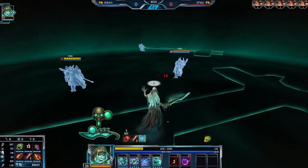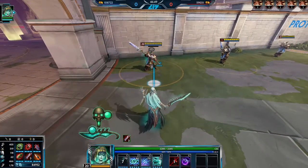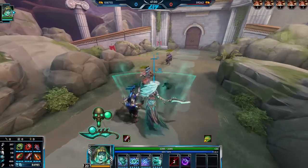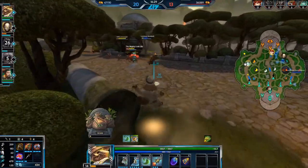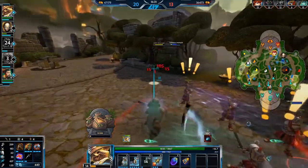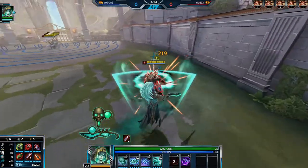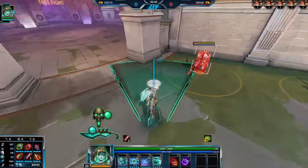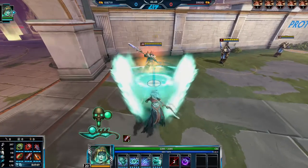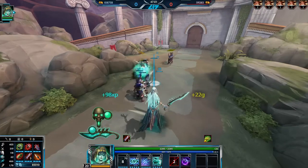Kleo's first ability damages all enemies in a small cone in front of her, this cone ticking twice for low damage, then finishing with a third high-damaging tick. Enemies hit by the first two ticks are also deafened. Any enemies hit by the final third tick are silenced, and Kleo is knock-up immune for the entire duration. It's a high-damaging cone that hits everything and caps it off with a silence.